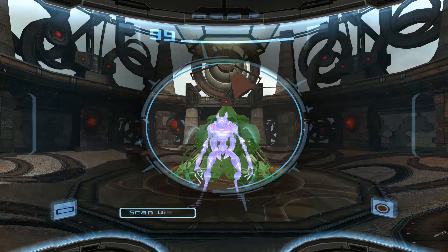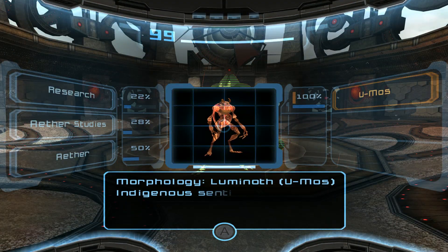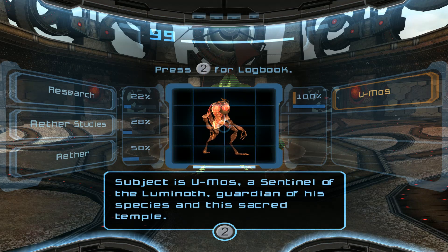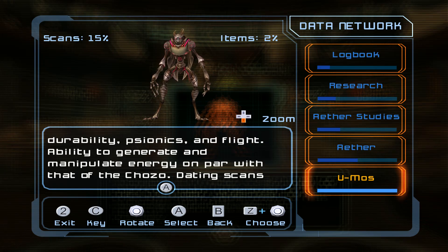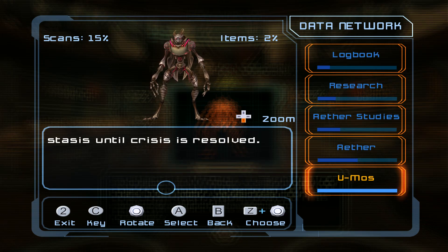All right, so this is our boy Umas. Let's read about him. Indigenous sentient species of planet Aether. Subject is Umas, a sentinel of the Luminoth, guardian of his species and this sacred temple. Scans indicate numerous beneficial abilities, including heightened reflexes, durability, psionics, and flight. Ability to generate and manipulate energy on par with that of the Chozo. Dating scans suggest an age of 2.15 centicycles. Only known active member of the species. Remaining Luminoth locked in protective stasis until crisis is resolved.